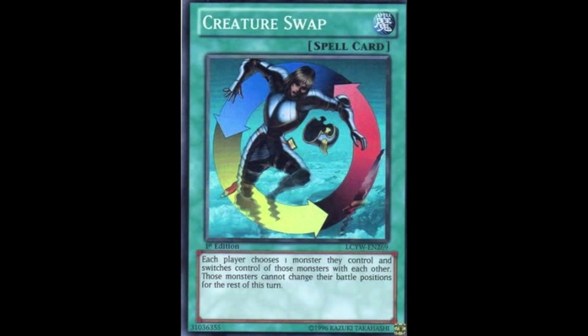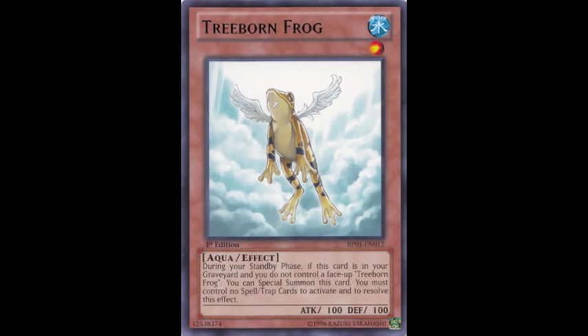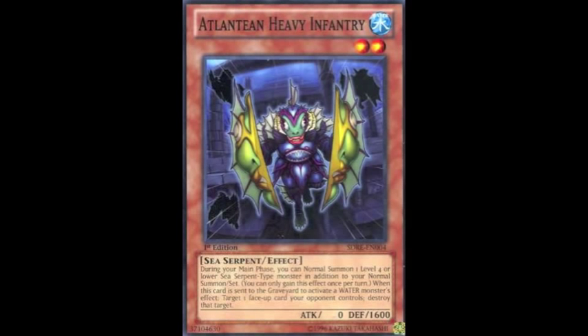Normally in the past you would use Creature Swap in frog decks, most specifically with Treeborn Frog. You would special summon it in the standby phase with its effect, activate Creature Swap swapping it with a stronger monster, and attack over the Treeborn Frog — which would of course be in attack position — so you could deal some serious damage. But with the metagame evolving as it is and Mermails topping YCS events left, right and center...